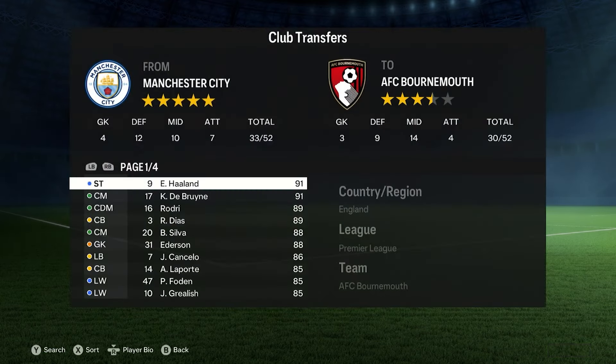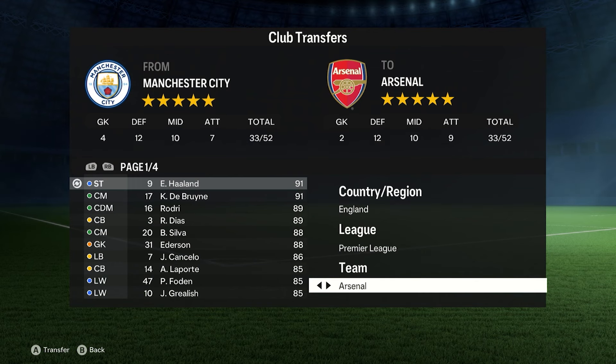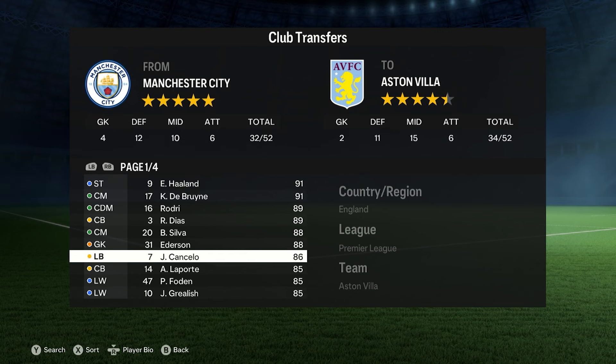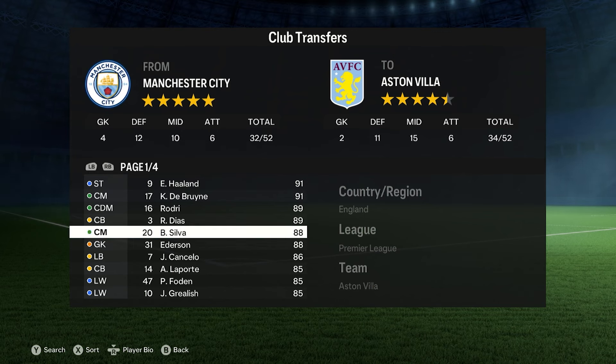So if we want to go to Man City and Haaland definitely wants to go to Aston Villa instead, we can obviously go ahead and transfer him there. We can do that with all the players as long as they have the minimum amount of players on the team.